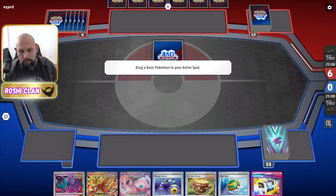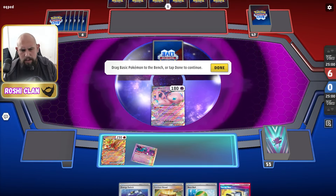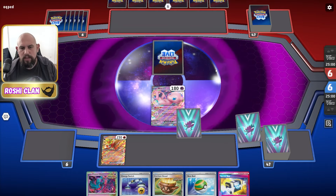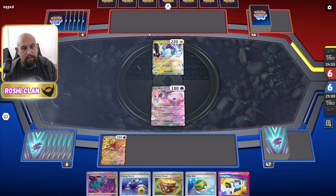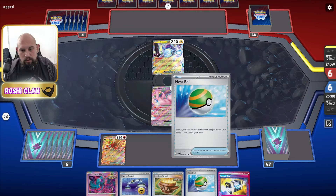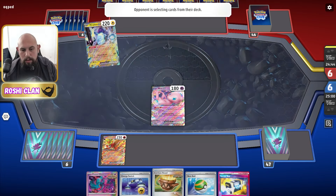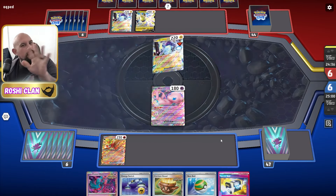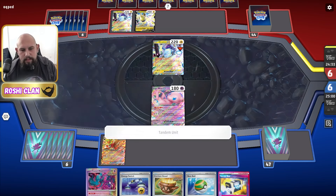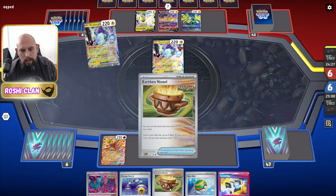On to another match with Secret Box Gouging Fire. We're going second — we have to knock out these first turn. I'm going to have to Nest Ball into something. I figured out a way, it's fine.